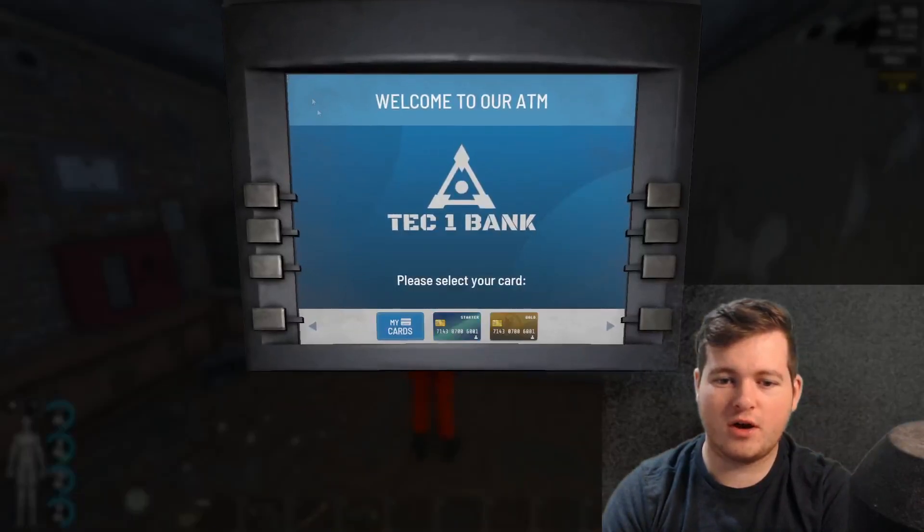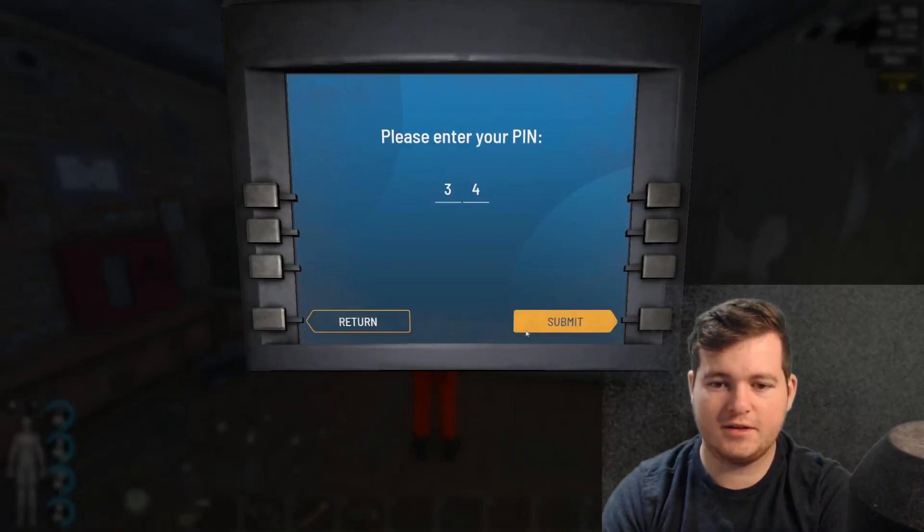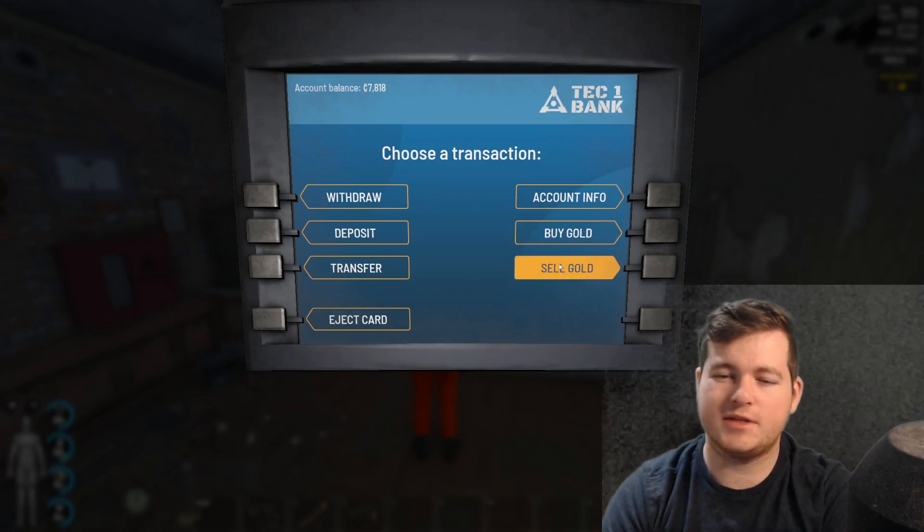So once you've got a gold card, go in, sign in and you can buy gold, sell gold. You can also sell the gold.